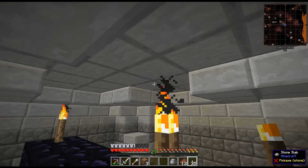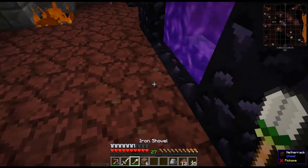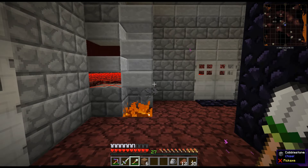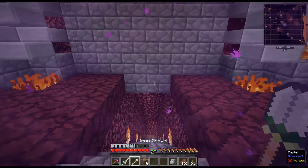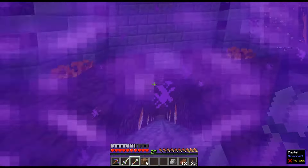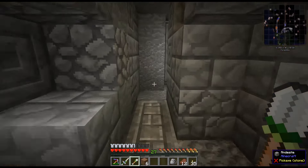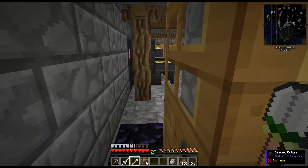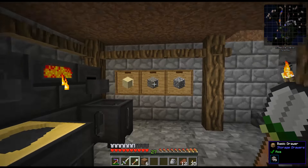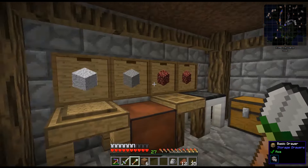Nothing should be able to spawn on these stairs, so besides the occasional zombie pigman I don't think we have anything that can get in our way. There are mobs spawning on top here though - F7 confirms it - so let's go ahead and light it up anyway. That's our first project done over here for today. Now I want to show you guys a few things in the overworld. Number one, I want to show you where we have set up a grave site for our fallen team members.